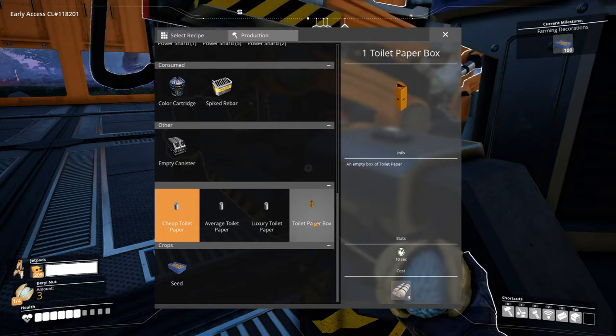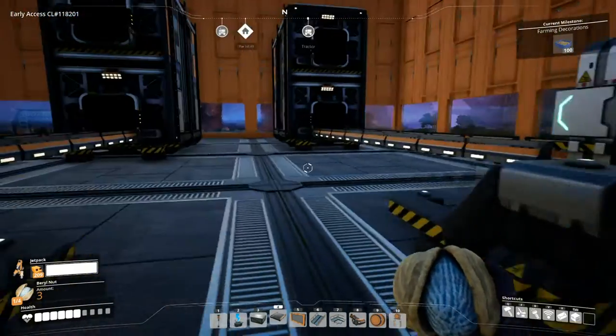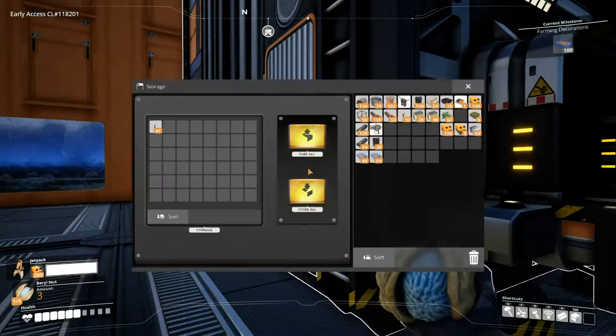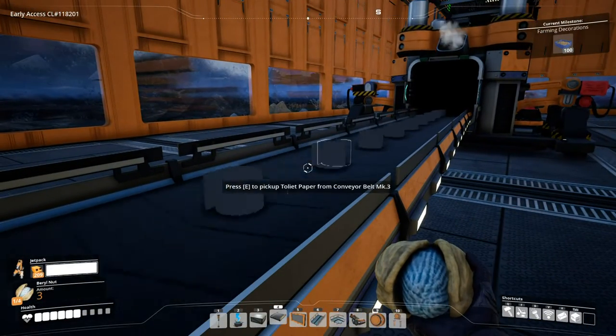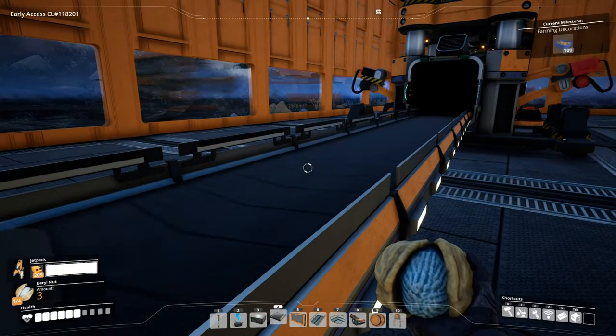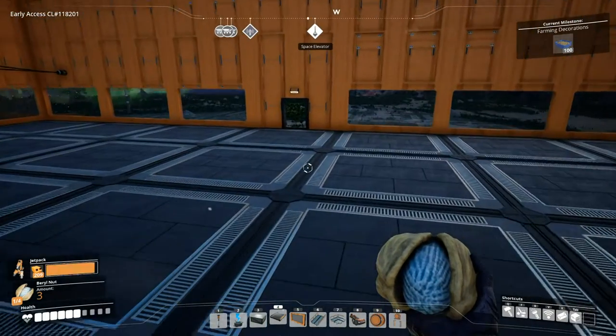I didn't know that. You can also make boxes, but we haven't got much fabric so we're just doing the stacking. There you go — stacking up. There's all your toilet paper. Very simple mod, very cool mod. There'll be a link down in the description below.